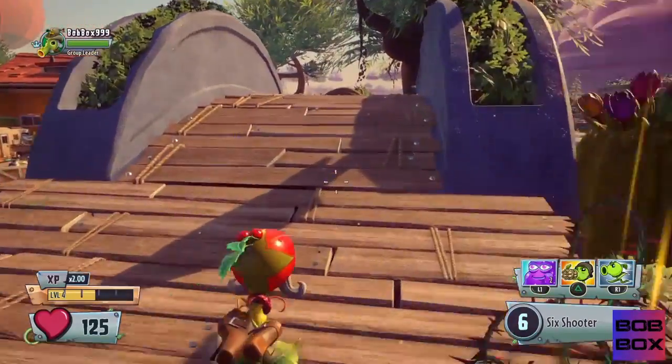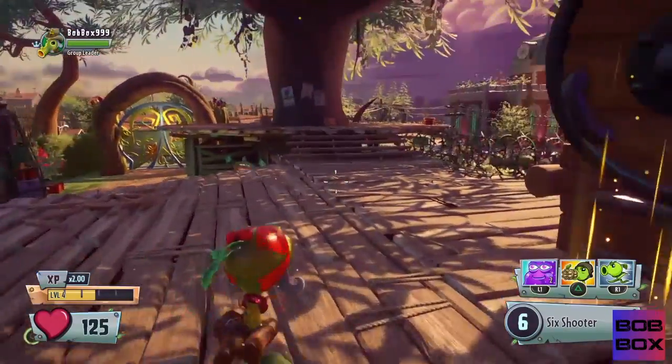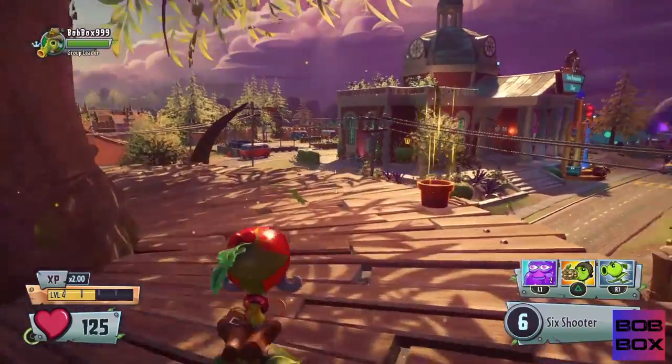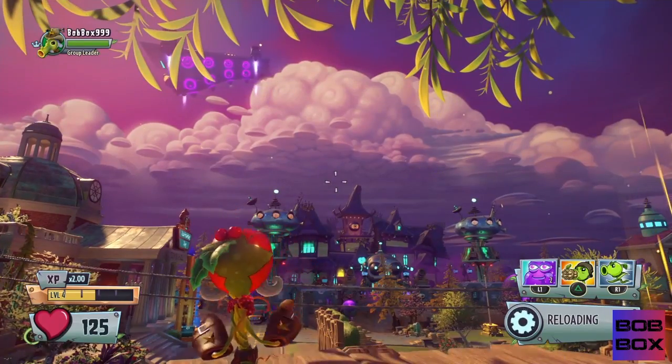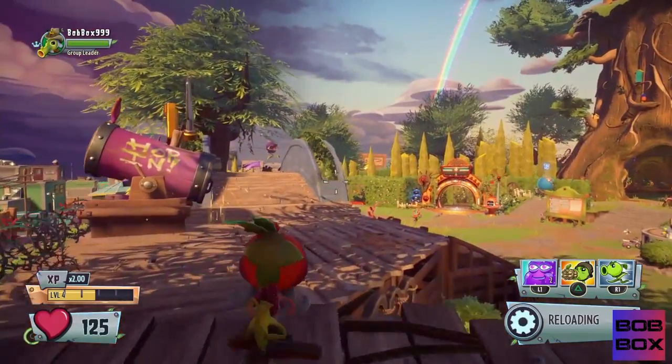What is up, this is Bobbox, and today I have another glitch video. This glitch is going to show you a crazy dark beam bomb launch glitch — to the point where you actually get launched to the zombie side of the map and get out of the map over there. That's how far you can get launched, and it's pretty crazy.